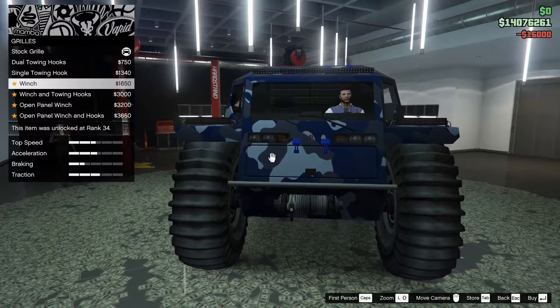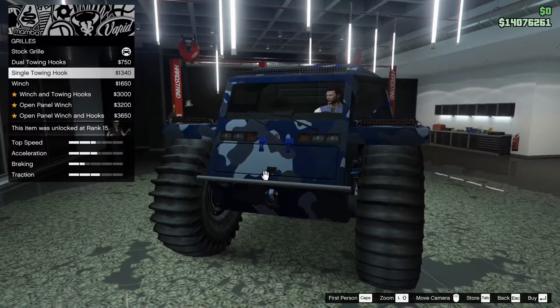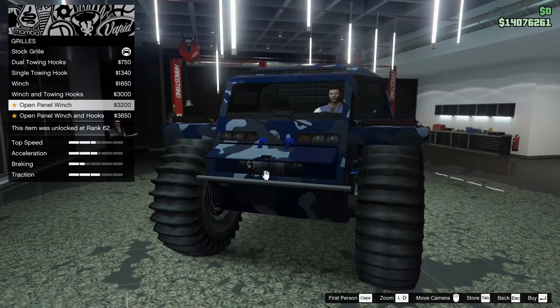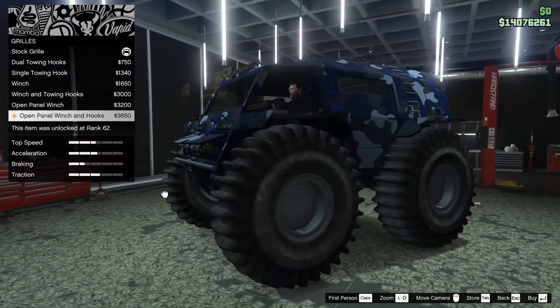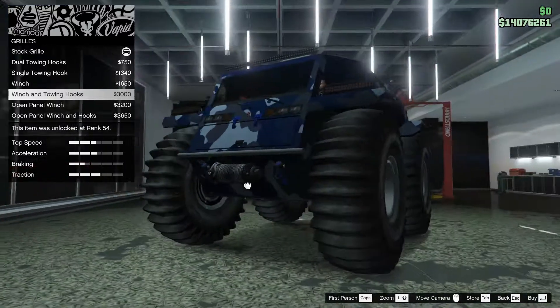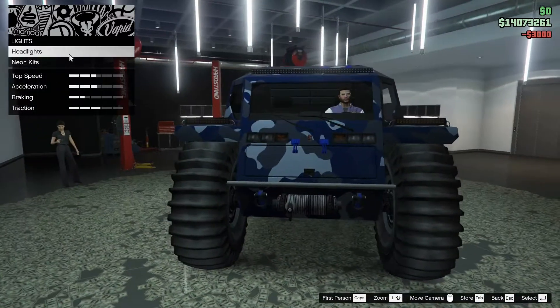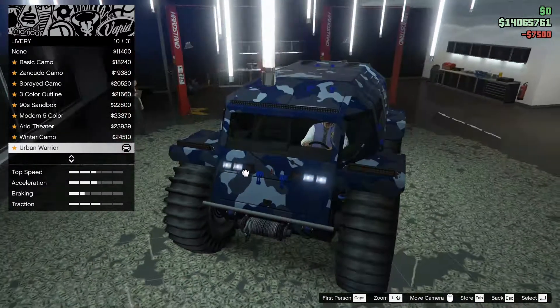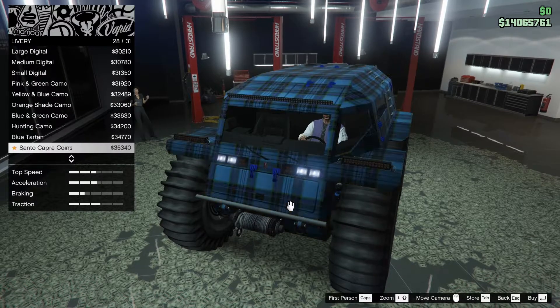For the grill, let's see what we can do here. Dual towing hooks, single towing hook, winch, winch and towing hooks, open panel winch. We're going to go with the winch and the tow hooks. For the lights, we're going to go xenon on those. For the livery, I think I'm going to remove the livery — I'm not a huge fan of it.